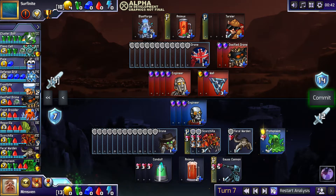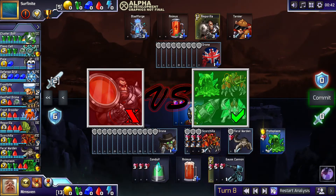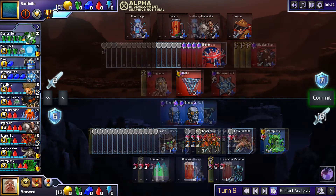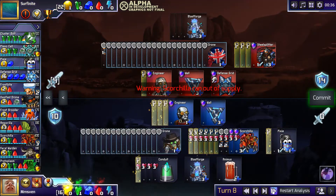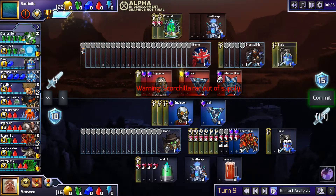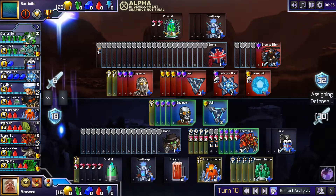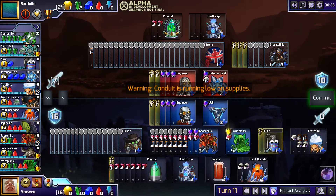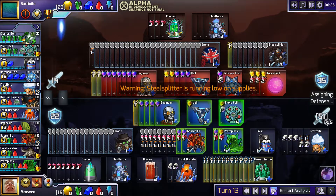The best strat to go for here is green-red, because it works beautifully against Ampo, and has a very good chance of winning against a player going for a greedy D-grid. You can deny the D-grid absorb by skipping Feral Warden and using Scorchilla as your main source of damage, and absorbing on Protoplasm for defense. You can hold the 1 HP Protos for when you fire your Scorches, and maybe also build up enough Conduits to get some Cluster Bolts as well.